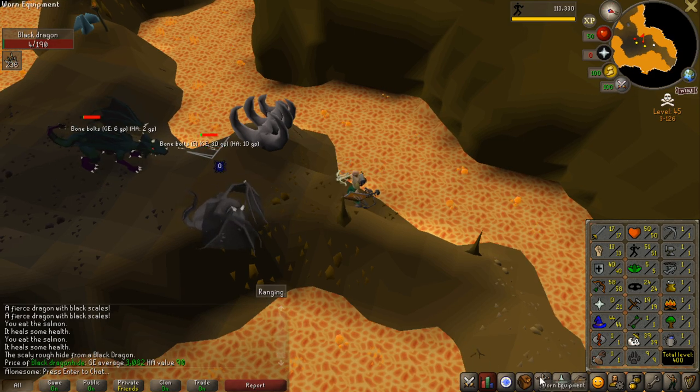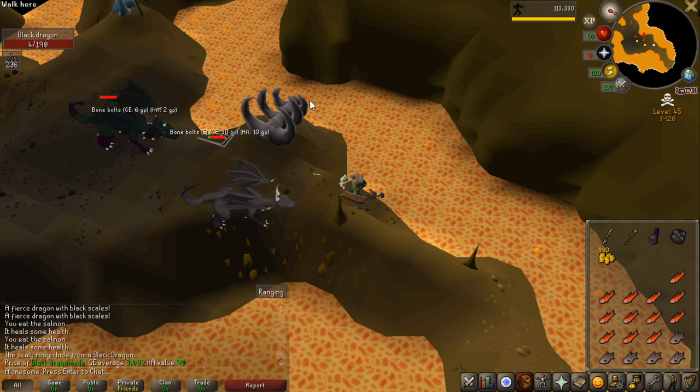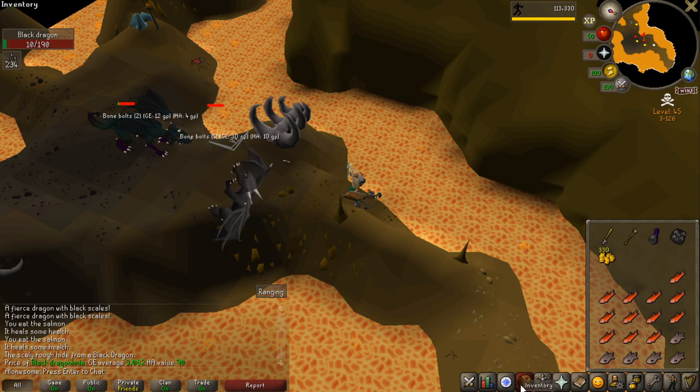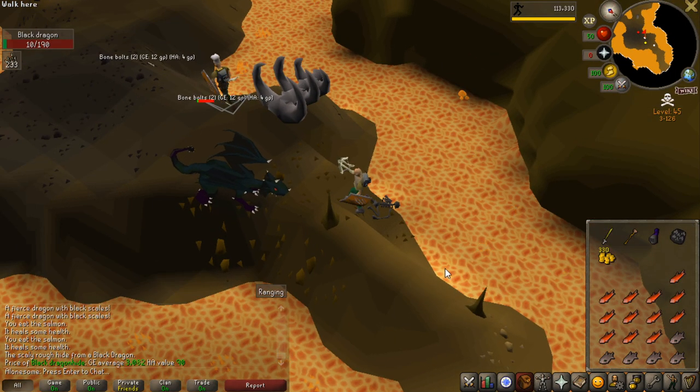Look how consistently I'm hitting zeros on this dragon. It's been 22 minutes and I'm about to get my second kill. 11 minutes on average to get each dragon kill is just not worth it, and I'm going to have to bank anyway, and it just regained health. I am not going to do this for the entire task — I'm going to do something else and get back here when I have better weaponry or higher range level, because this is just not worth it.